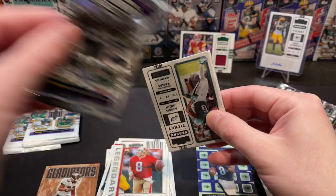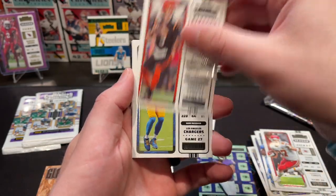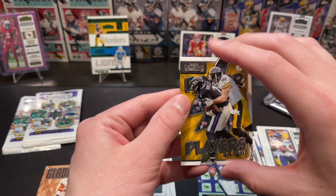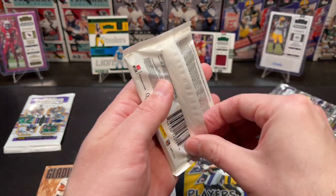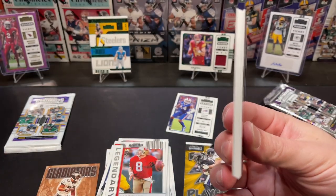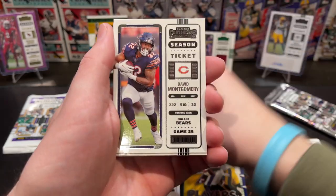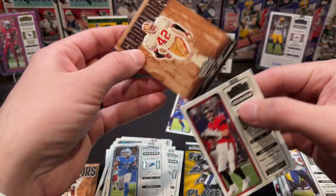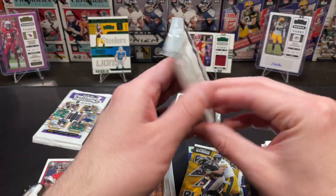I'm excited for Optics to come out in June — definitely going to review that. Back to the blaster pack: Davante Smith, DeAndre Swift, Travis Kelce, Joe Burrow, Mike Williams again, Davante Williams again, Gino again — they're all the same players. And a Power Players TJ Watt insert. This retail pack feels a little thicker though. We got Cam Akers, Rashad Bateman, Alvin Kamara, David Montgomery, Tua, St. Brown, and the great Tom Brady. Plus a Gladiators insert.